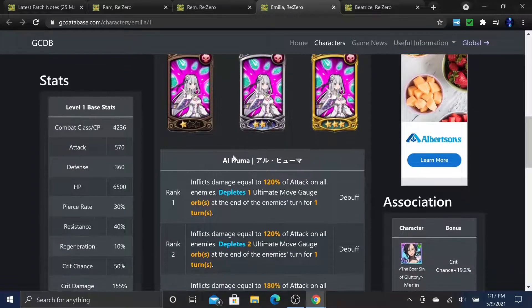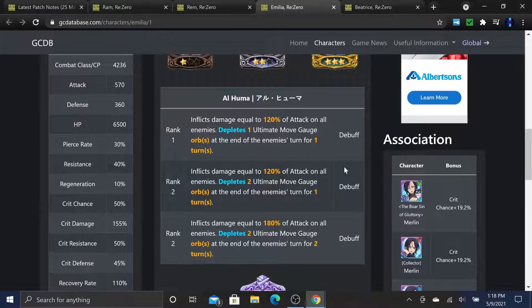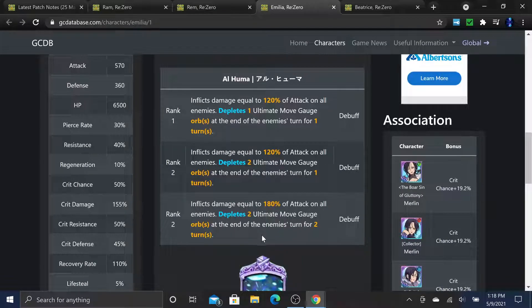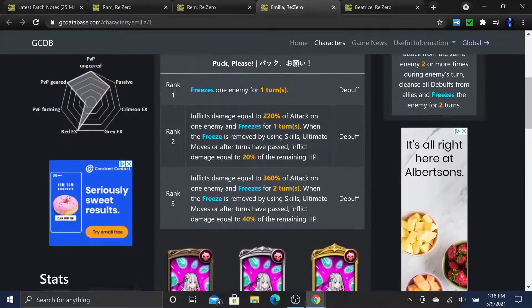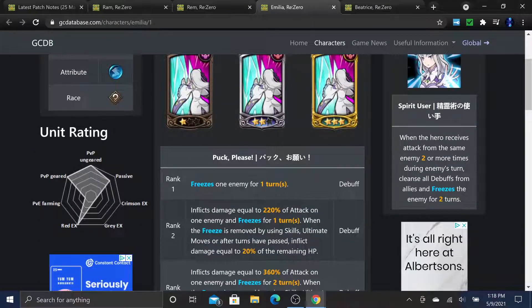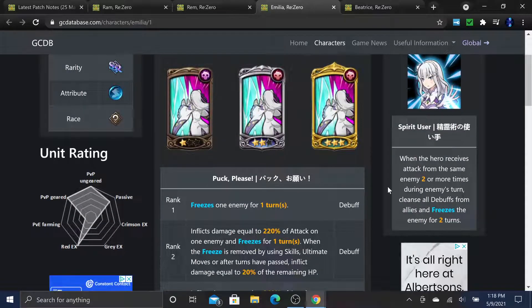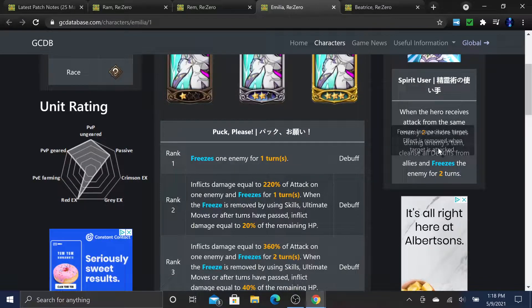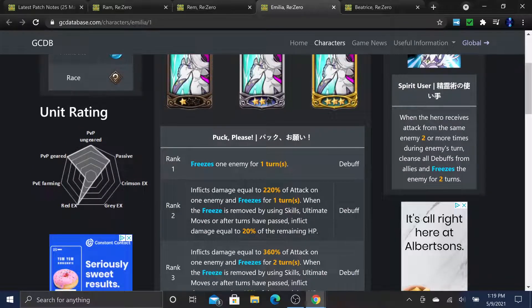Her second ability is basically Gowther's pumpkin bombs - copy and paste. It inflicts 120% AOE damage and depletes one ultimate move gauge orb at the end of the enemy's turn for one turn. At rank 2 it depletes two orbs for one turn. Combined with her passive, if an enemy attacks you twice you get a free freeze, and you can technically freeze the entire team if they keep attacking you.